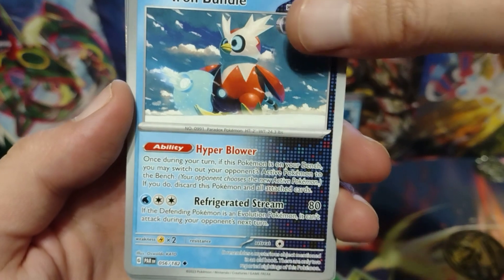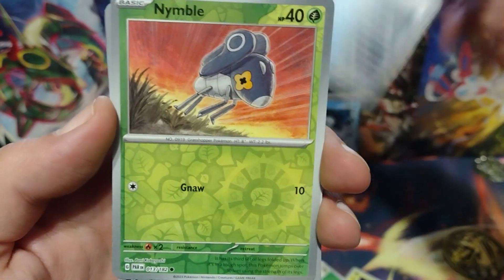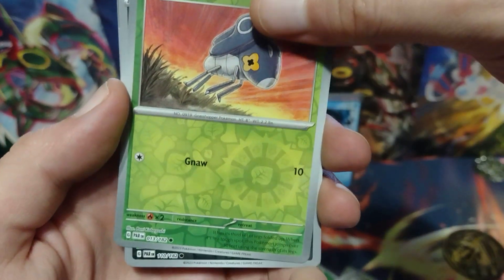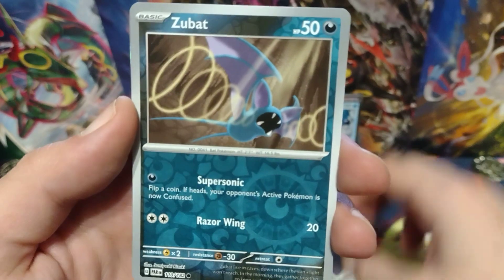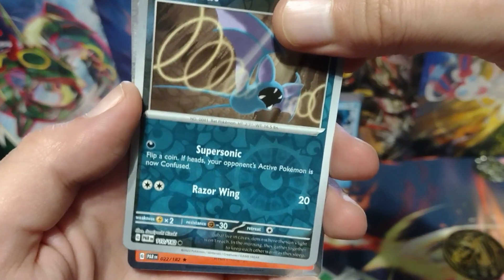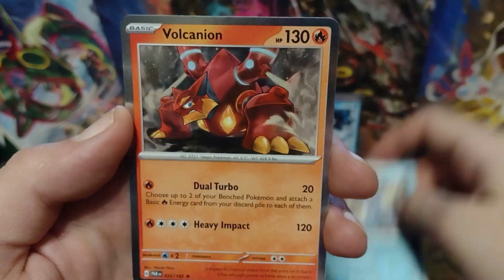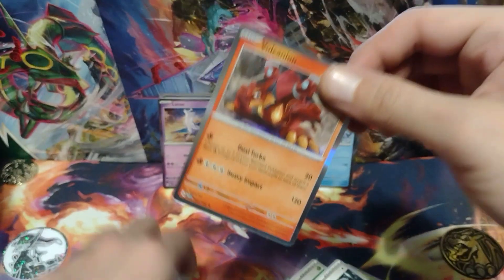That's pretty cool. Is that the Reverse Holo? Nope. For the first Reverse Holo is a Nimble. And for the next Reverse Holo or better, it is a Reverse Holo Zubat. And for the Holo or better, it is a Holo Volcanion. And the Energy.